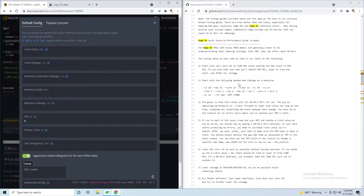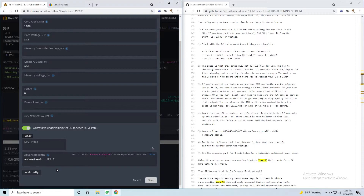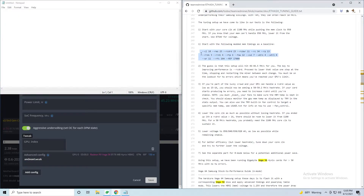I'm going to go ahead and change the core clock to 1100, the memory to 950, and the core voltage to 875. The most important part is the AMD MEMtweak setting.